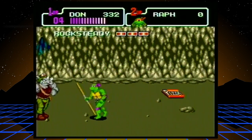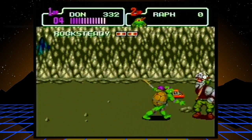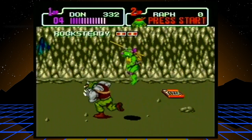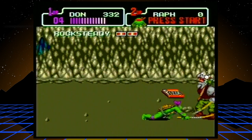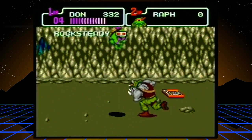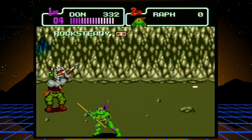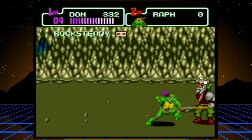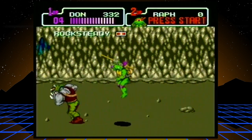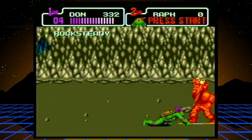I'll go ahead and grab that pizza now since he's almost dead. There's his gun, but even that's easy to avoid — just don't stand in front of him. And then he does a little dance too. Chicken dance. When I see you next time I'll beat you. I believe he's referencing the boss rush level coming up in level four — Shredder's hideout.